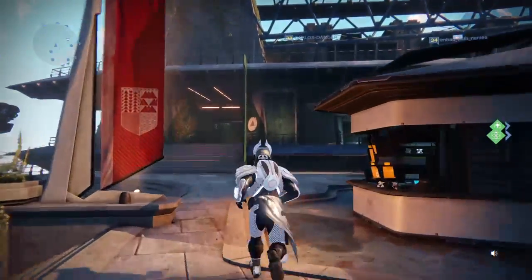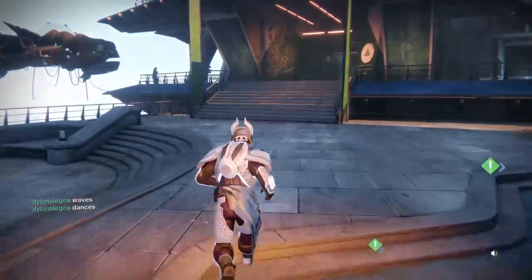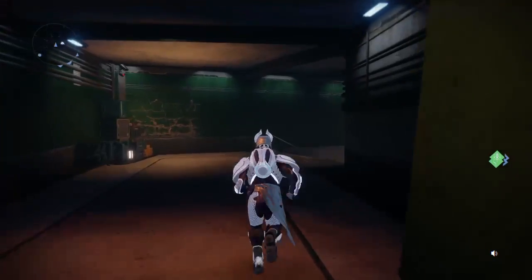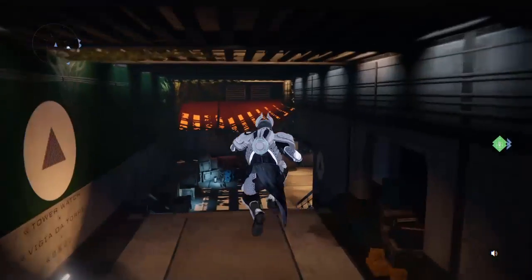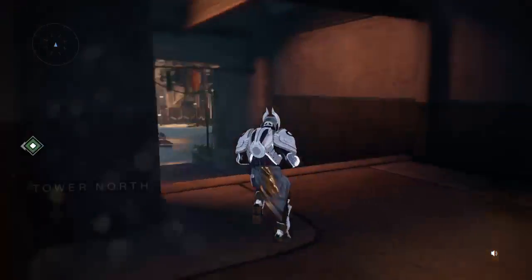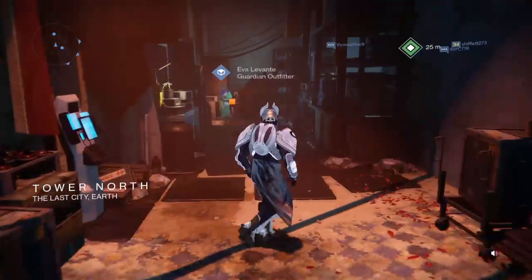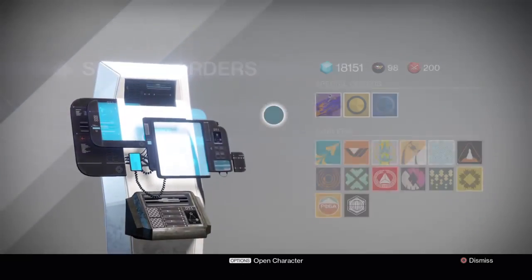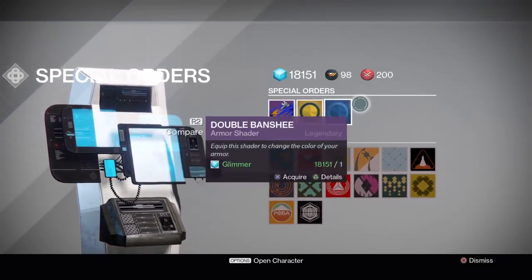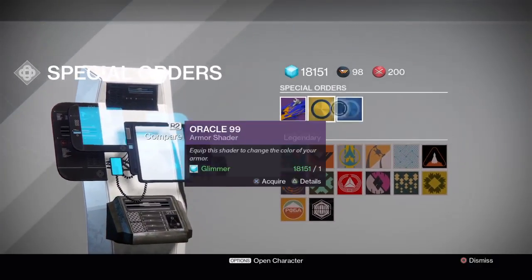When you go to the postmaster, she won't be here — she's going to be temporarily gone for right now. They're planning to do different stuff with her. But you can find the postmaster over here next to Eva. This is the new postmaster. There are going to be more of these where they're going to have a whole bunch of emblems and shaders.